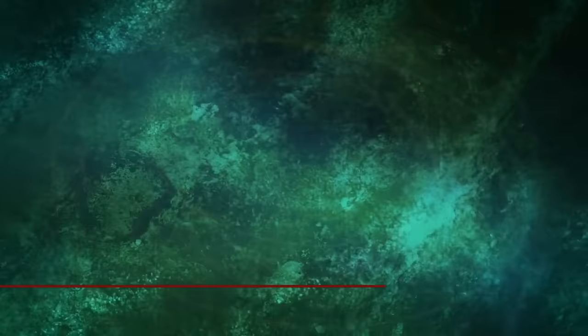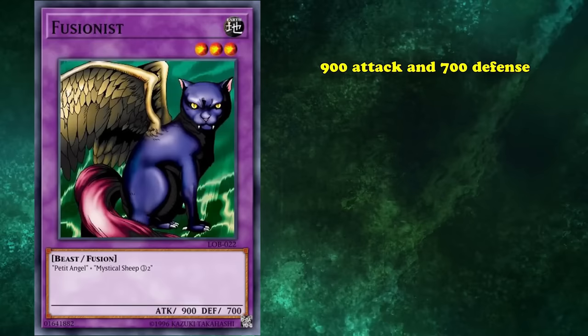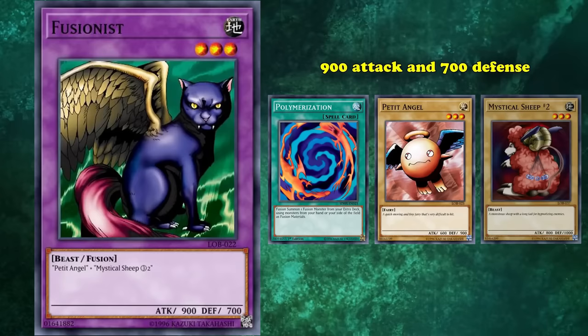At number 9, we have Fusionist. This is a level 3 Fusion monster with 900 attack and 700 defense — which is important to mention because its total stats are actually less than the total stats of one of its materials. In order to bring out Fusionist normally, you have to use Polymerization plus Petite Angel and Mystic Sheep Number 2, so you already have to go minus 2 in card advantage to hard bring this card out.